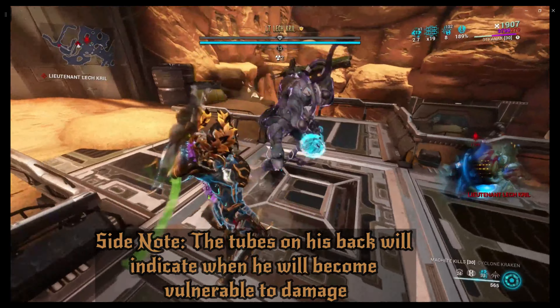After all that wonderful fun stuff, the next one is going to be on Saturn - General Sargas Ruk. Let's go in and make his day absolutely horrendous. Once you get to here, the boss fight will begin.